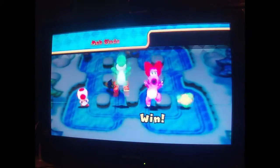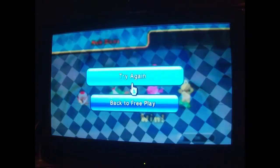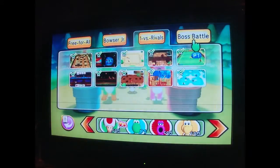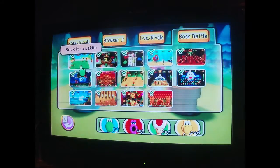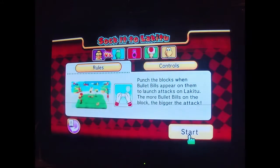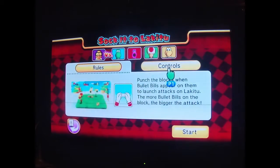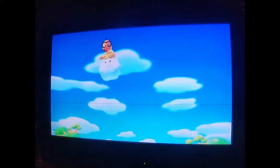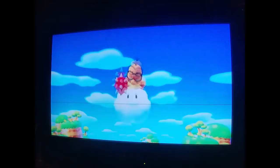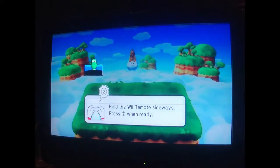Okay, we're now moving on — we just have the boss games. Now DK's Driven Rooms is processing. Boss games — we have two mini and one normal. We have Socket to Lakitu: punch the blocks when both bills appear on them to launch attacks at Lakitu. The more Bob-ombs on the block, the bigger the attack. We have a jump. I remember we did two Cheap Cheaps, one Spike or something, and then two Dry Bones.